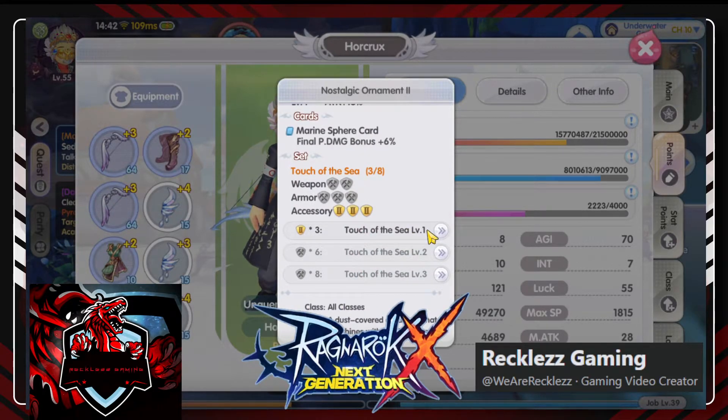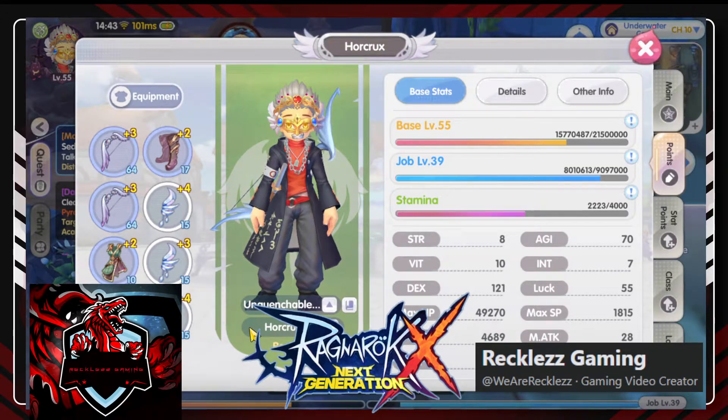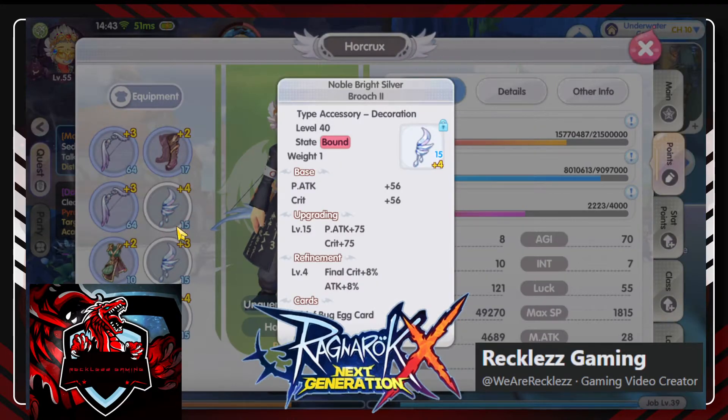GTB set is better for tanks and full support priests. The Drake set is best for DPS. The Osiris set is best for DPS that want penetration and poison. That's why I chose this — because it has crit. I really aimed for crit type, but I realized early game, you won't really be critting much.